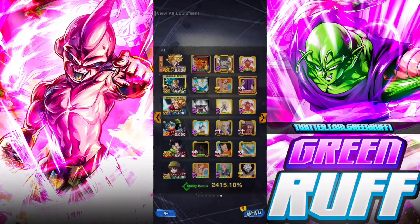For equips we have the new Android Saga Z equip, and also a Hybrid equip to give him pure damage. He's at four stars — let's hop into the matches.